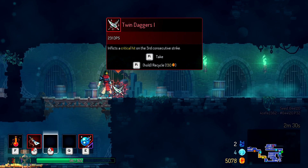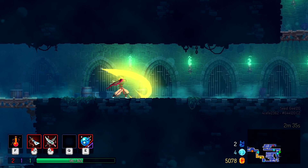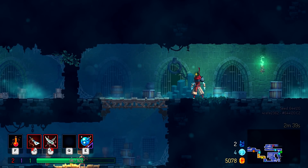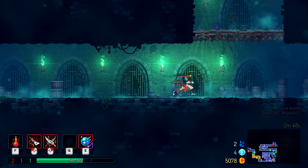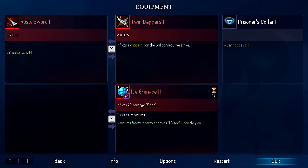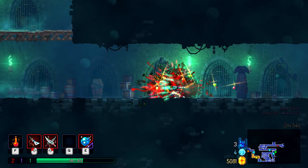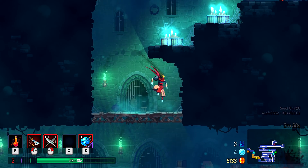Oh hello, what's this — between daggers! So the sword that I'm using — these are almost over a hundred more damage per second which is pretty nice. But yeah, I think it's the gold coins at the bottom — I've got 5,078 at the moment which I carry even after I die.